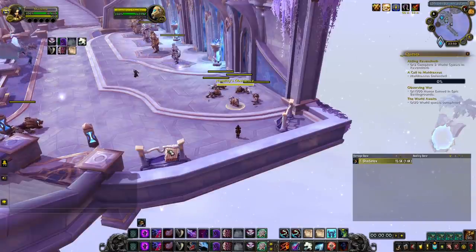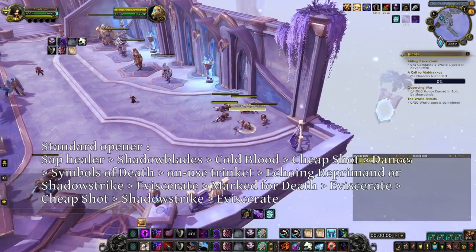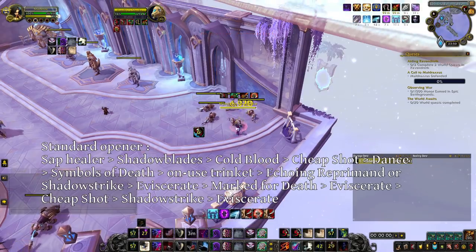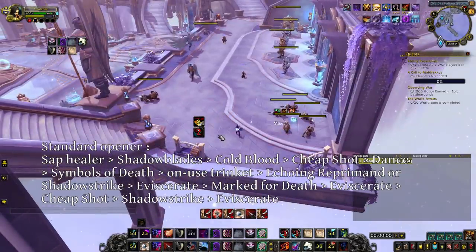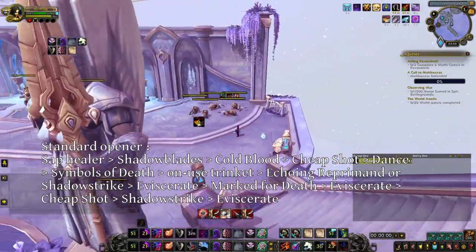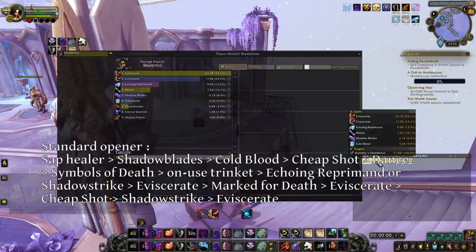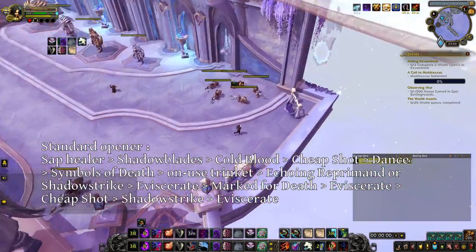Now, the openers. The opener you will perform the most is the following: Sap someone, then use Shadow Blades, Cold Blood, Cheap Shot, Shadow Dance, Symbols of Death, on your target hit — Echoing Reprimand, or just Shadow Strike if you are Nightfae — Eviscerate, Marked for Death, Eviscerate, Cheap Shot, Shadow Strike, and then either Eviscerate if that kills the enemy, or Cheap Shot and then Eviscerate. This opener requires all your cooldowns and is the most damage you can do as a sub rogue currently.